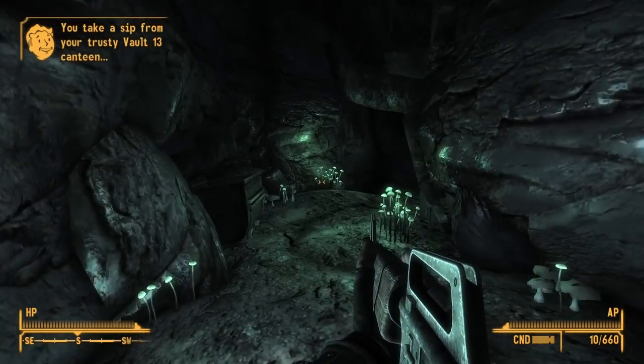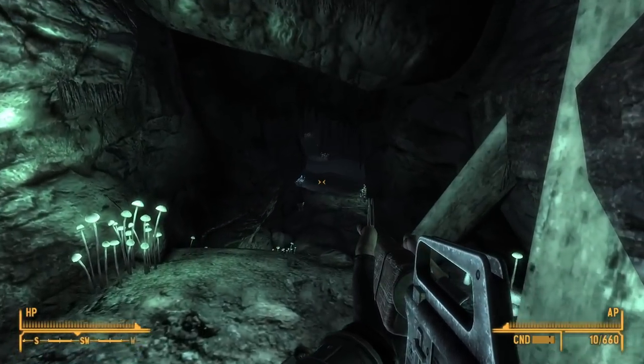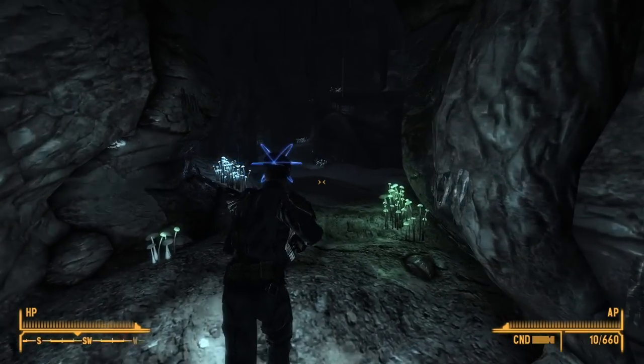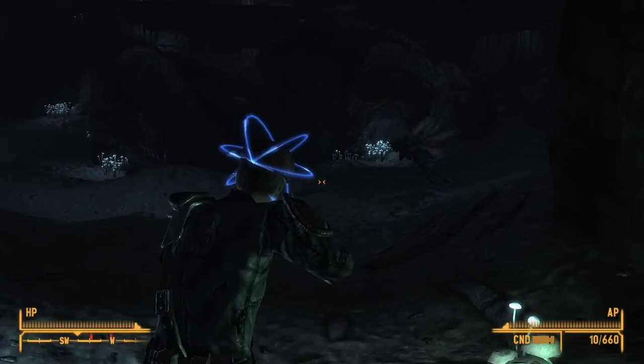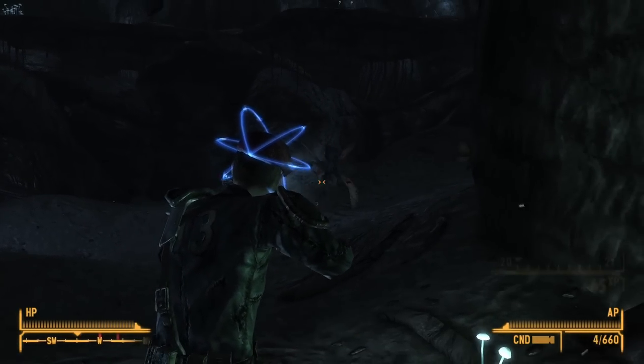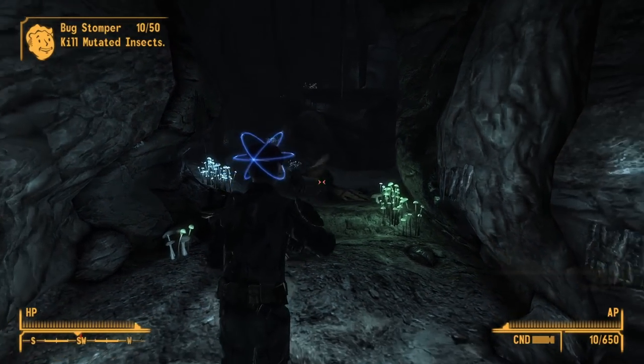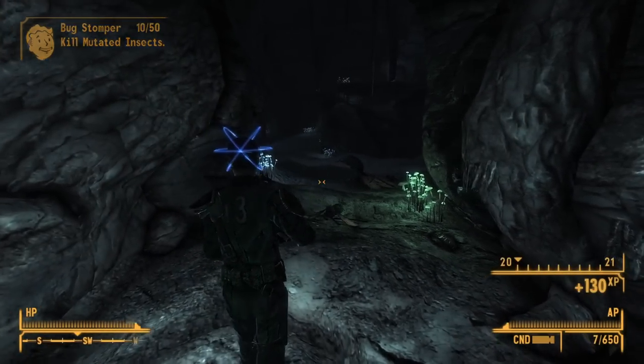Their adaptation to the harsh and irradiated environment of the Fallout universe has made them relentless survivors. Cazadors can be found lurking near caves, abandoned buildings, and remote areas, making navigation through the wasteland a perilous endeavor.